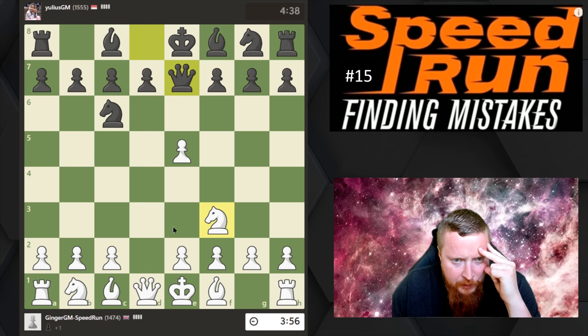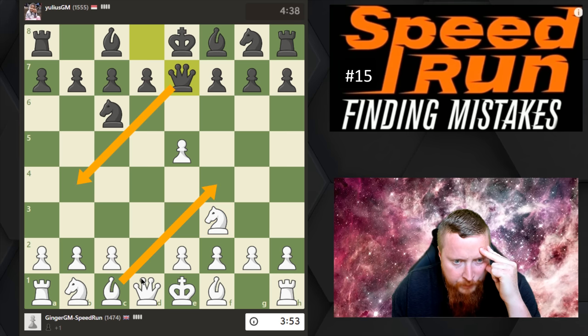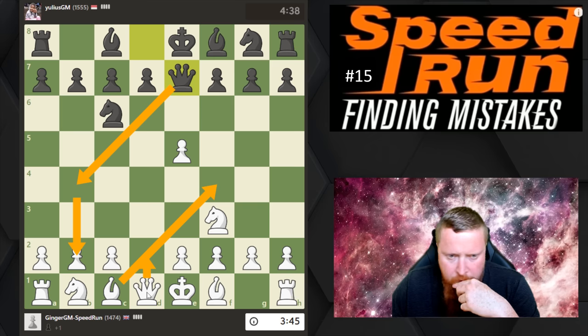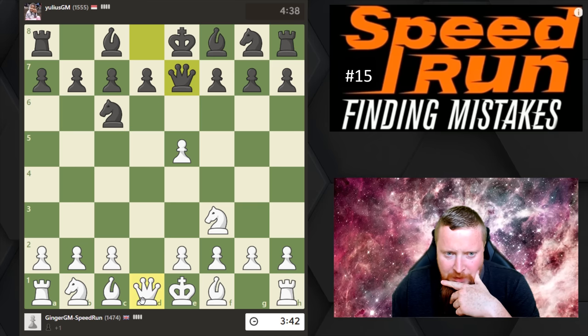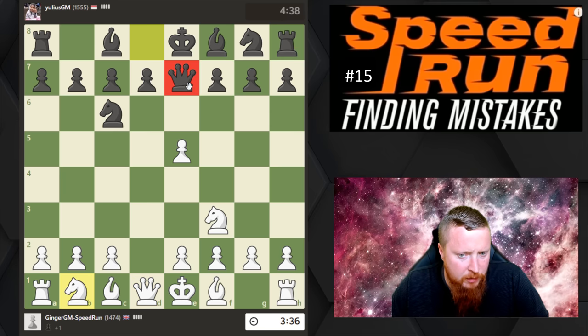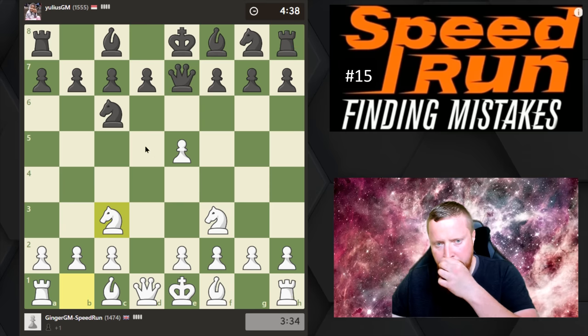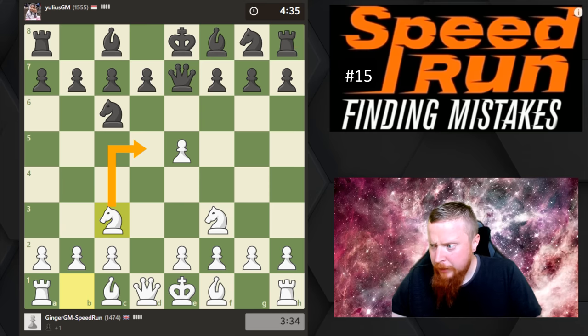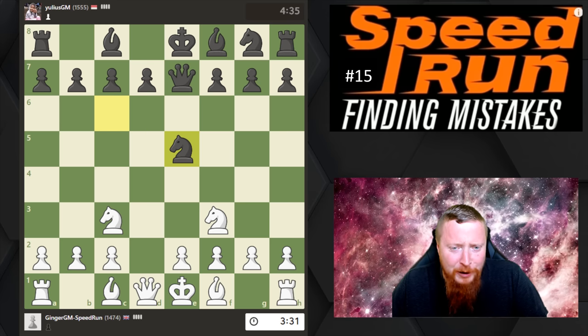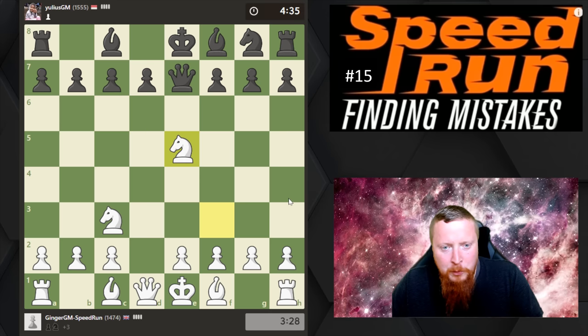Even if I play my knight out, it's good for white, but check here and takes here is good for him. I can't remember this — this is crazy. Because I can't remember the right way to play the refutation, I'm just going to keep it very simple and develop my knight just to come to the square. I just had a mind blank. This happens as you get older, I'm afraid.